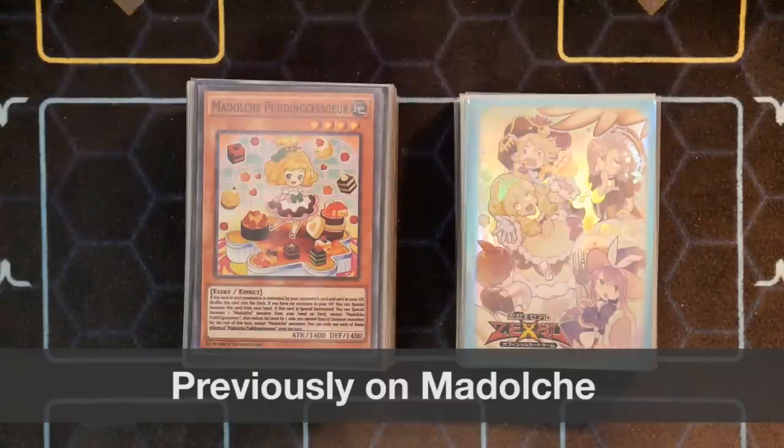Now the biggest problems previously were: A, Magellant does not start a combo by herself — she needs to pair off with additional summons like a double summon. Two, there are no quick ways to access Anjali. So that became a huge problem. And three, it dies to basically any hand trap. So those were the key problems.